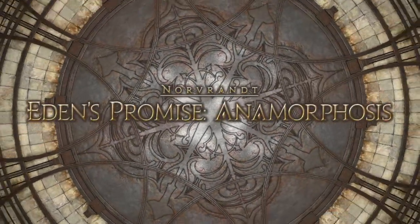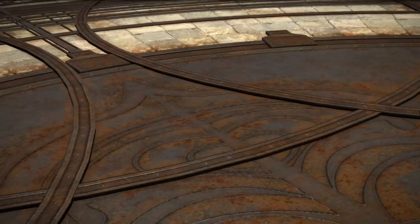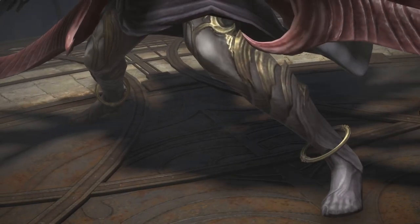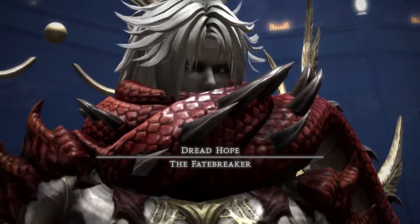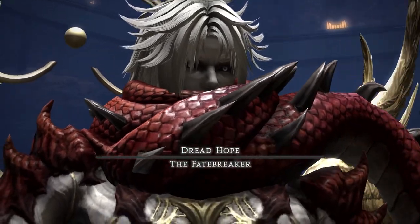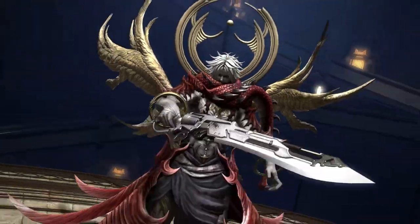Welcome to the third chapter of the Eden's Promise Saga, Anamorphosis, or E11N for the cool kids. This is a fight against the Fatebreaker. This dude is really into snakes and casting elemental spells, so you know what we gotta do — put him out of his misery.